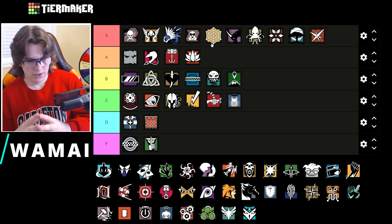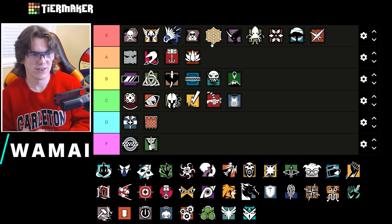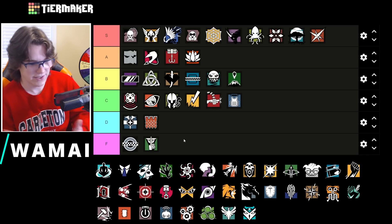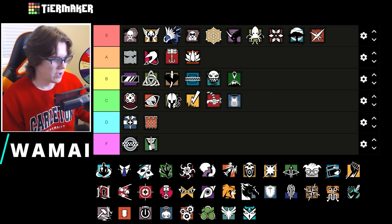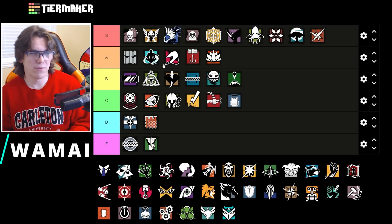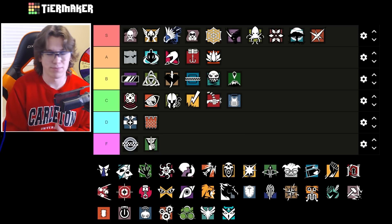Wamai is not quite as good as Jäger on this map. Typically with Jäger's ADS you just plant them right on utility at anchor spots. With Wamai if you're bringing both discs you have to stay around site to actually use them. Wamai can be good on a roam but the rounds end so quickly because the map is played so fast that you might not even get your disc down in time and they might not be super useful. Still a really good operator — just not quite S tier. Probably right between Vigil and Mozzie.